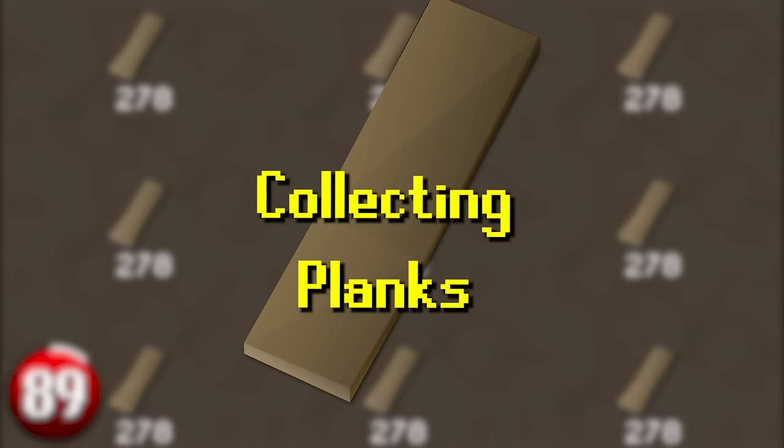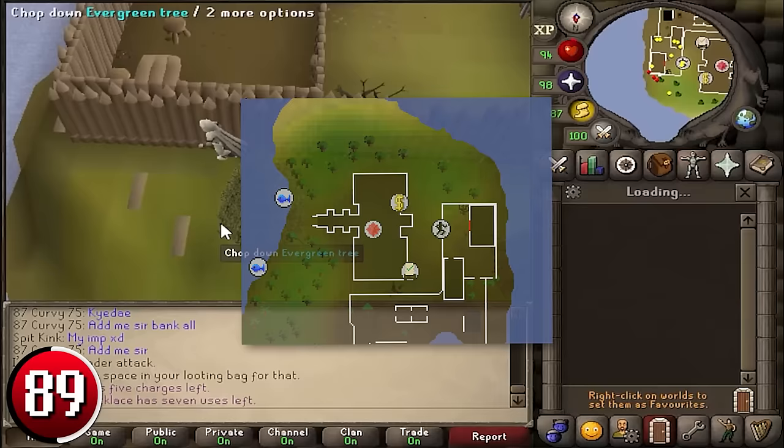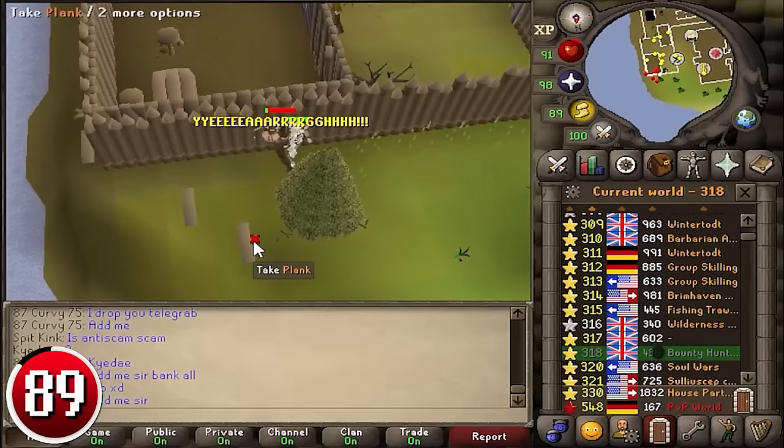Collecting Planks: planks worth 293 GP each are used in the early levels of construction. There is good money in collecting the 4 planks that spawn outside the Barbarian Agility Course. By utilizing world hopping, it's easy to amass large amounts of planks in a very short amount of time, making you 175k per hour.